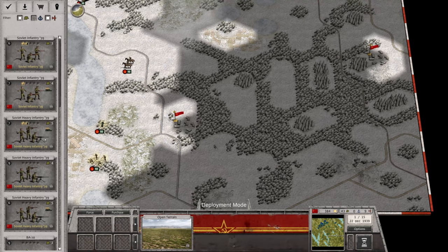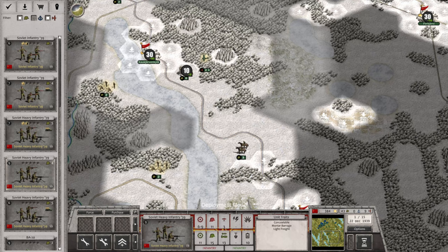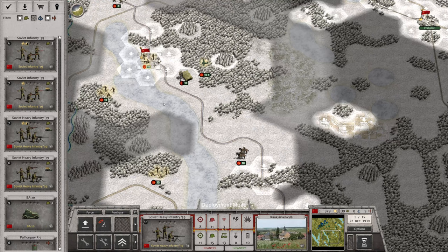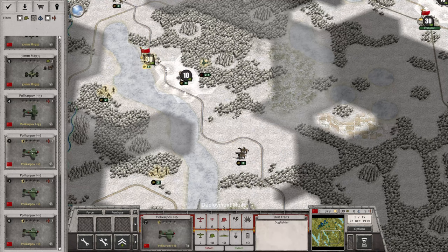Let's find our heavy infantry and deploy him here. Now we want to look for our aviation. We used the scout plane last time, which we really didn't need - we needed the fighters. Let's check the stats: seven, six, and five with the seven. This guy is a seven - attack against small. Let's deploy him here. This other guy is basically a bomber.